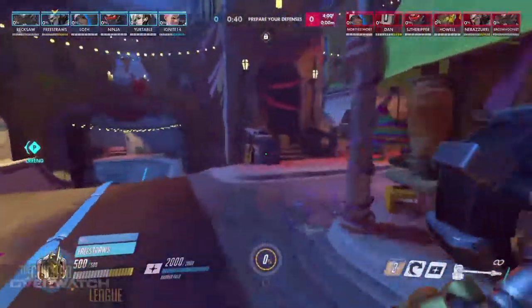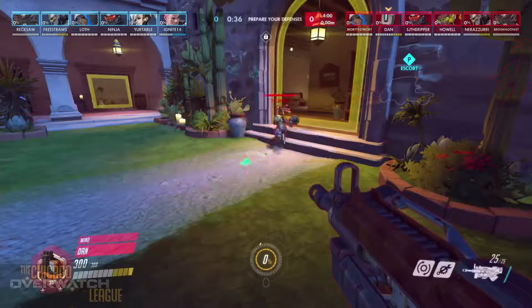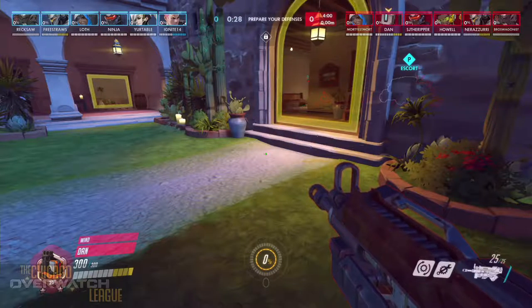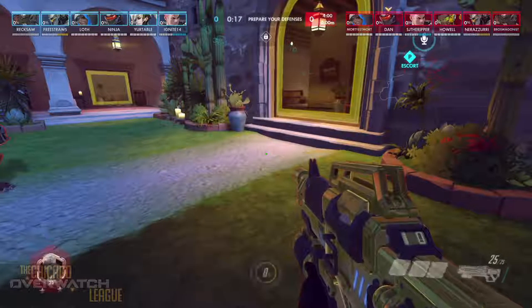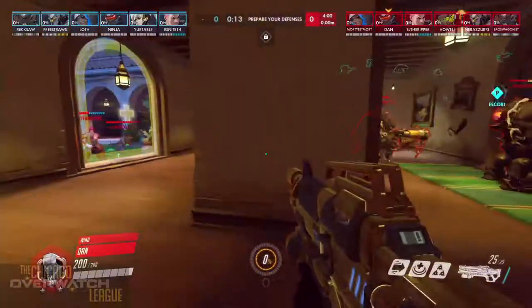So on the defensive side, we've got our Rein set up there, we've got our Ana. Ninjas got our DPS, and they're running a Mercy — looks like Mercy-Ana for the healing. We got a Zarya. And then on the other side on the offensive side, we got an Ana — I always think that's a good choice — and a Lucio, which I prefer over Mercy on this map when you're playing offensive going forward.